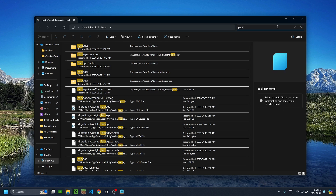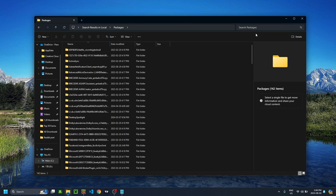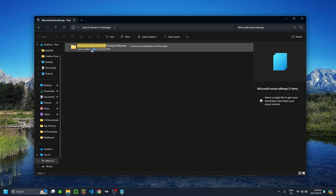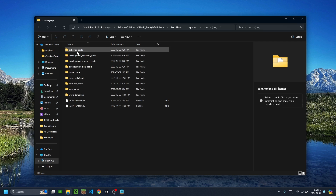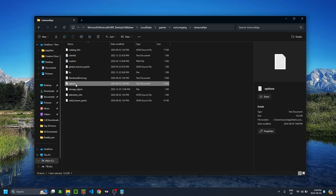Now go into packages. Once packages open up, you're going to go into microsoft.minecraft.uwp — it should look something like this. You then want to go into local state, then into games, then com.mojang, then Minecraft PE, and then options. This should be a text file.